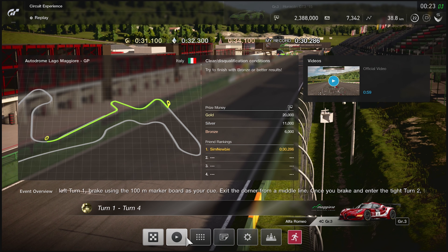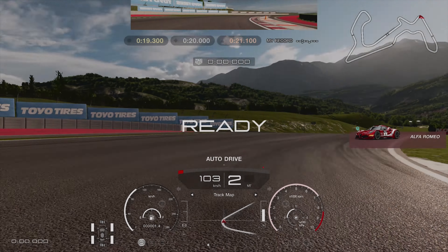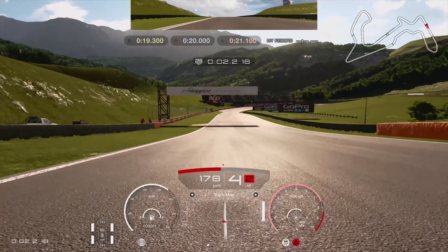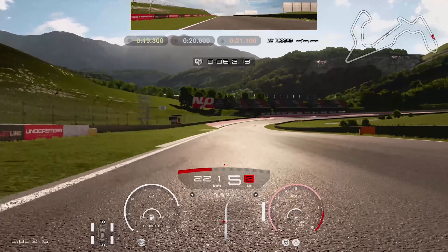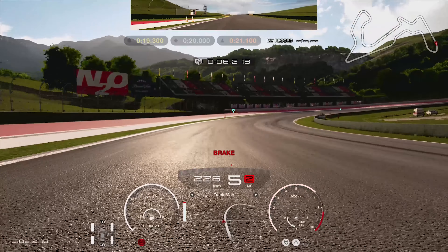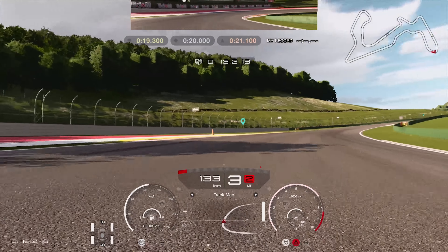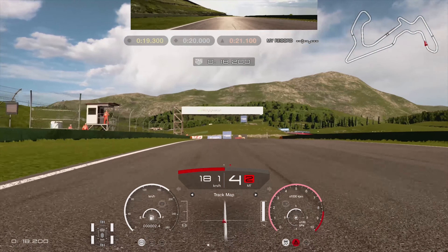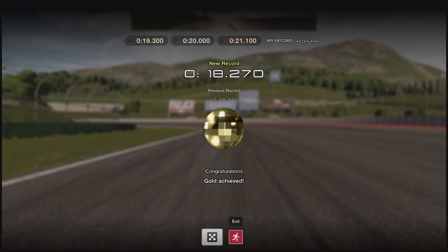Only 3.3 kilometres left in my daily target. Sector 2, Turn 5. Down the hill into a fast sweeping right-hand corner that tightens as it goes up the hill, and you're braking as you're turning already for it. Keep it in tight, and because it's banked and you're going up a hill you can put the power down nice and early. And I get an 18.2 to beat a time of 19.3. Nice and easy.